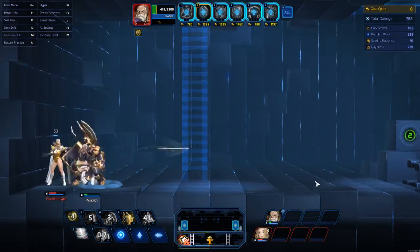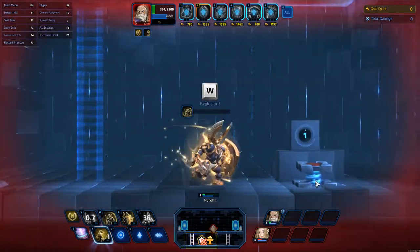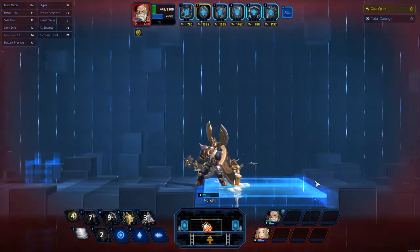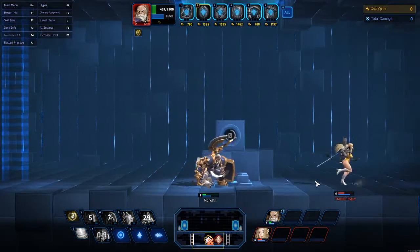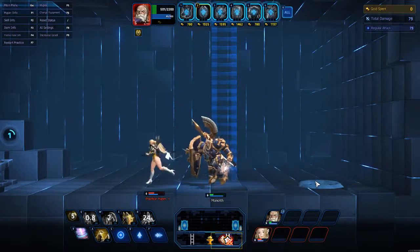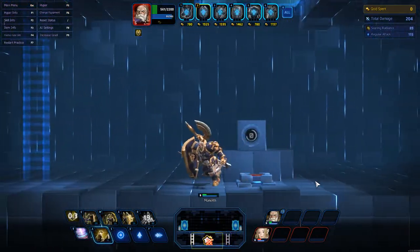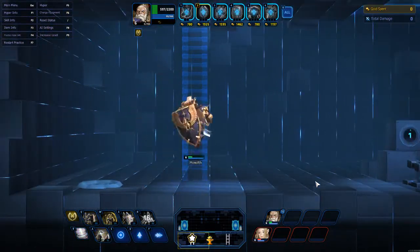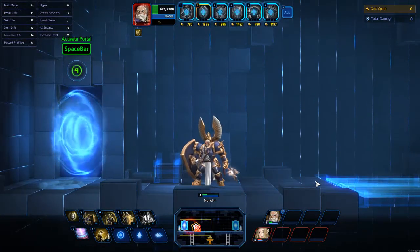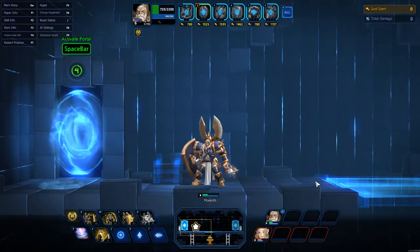Early game, if you build properly, you can actually 1v1 a striker if it's just the striker in your lane, because most strikers don't really have a way to get out like Selene does. As you can see, she is taking quite a bit of damage and just running. A lot of strikers don't have a good amount of life in the beginning, so it helps that you can return their damage back to them, stun them, and once they come out of that stun, stun them again.